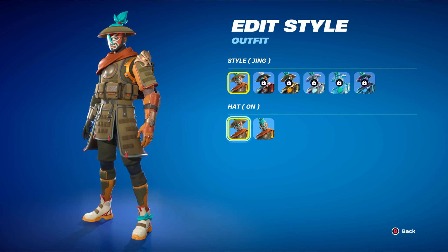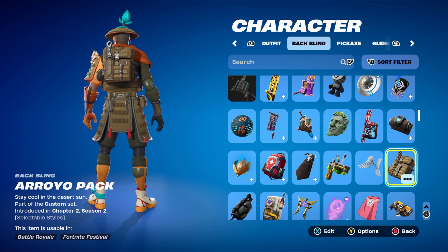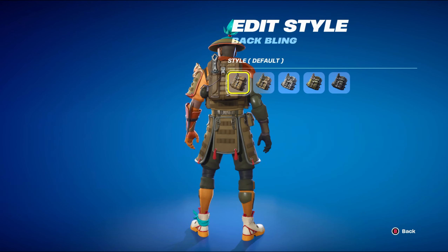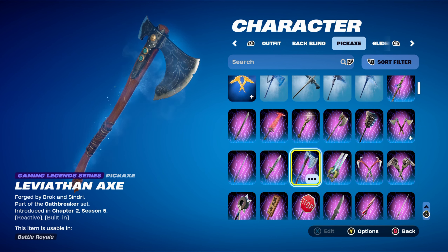Let's move on to the first combo's back bling, which is the Arroyo Pack, part of the Customs set, introduced in Chapter 2 Season 2's Battle Pass. I'm using this back bling for the brown design. The style I'm using is default. The pickaxe is the Leviathan Axe, part of the Oathbreaker set, introduced in Chapter 2 Season 5, mainly using it for the brown and blue design.